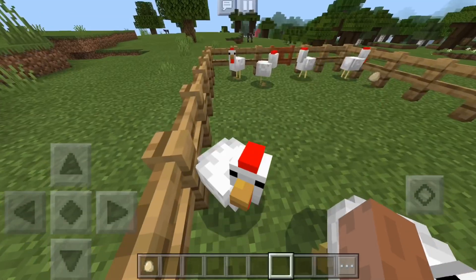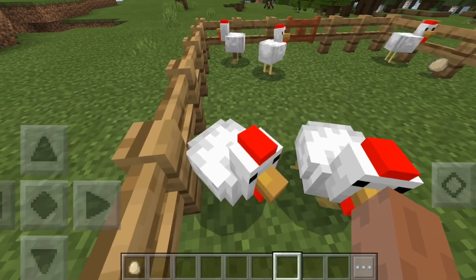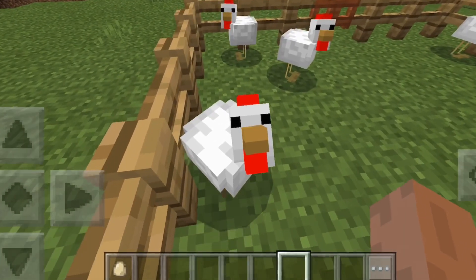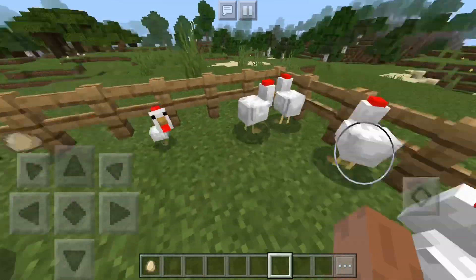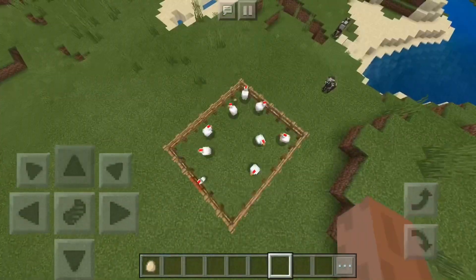However, there are no tails. Well, there you have it, everyone. That is how you can go ahead and make your Minecraft worlds that much better. Add this into your survival worlds and all other worlds to make your chickens look realistic.